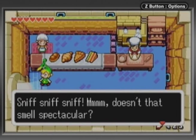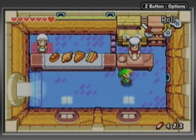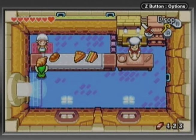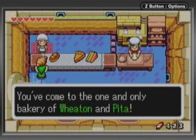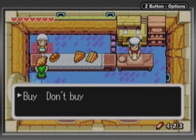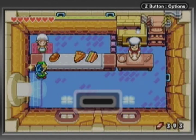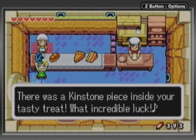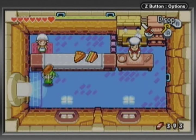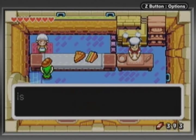Oh, here's the bakery. Didn't we go in here last episode? Yeah, I think we did, but you can buy stuff and sometimes it'll heal your health, and sometimes it'll have kinstones in it. I think just green ones. Oh no, it's a blue one. Awesome. Let's buy all of them — who knows, maybe we'll get the red kinstone we need.